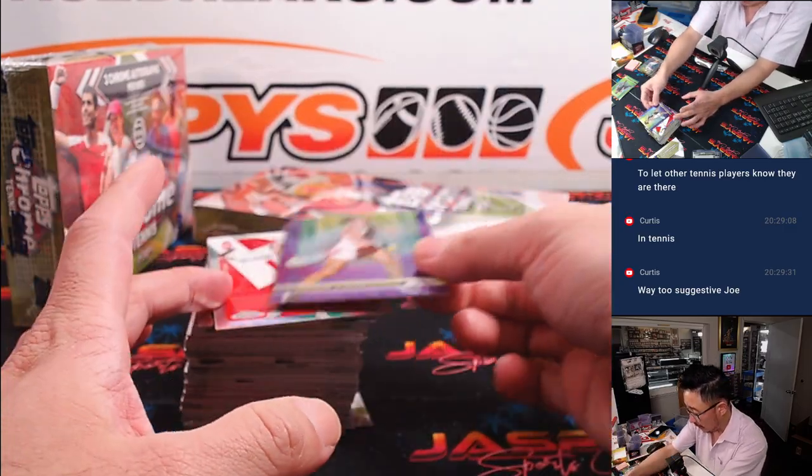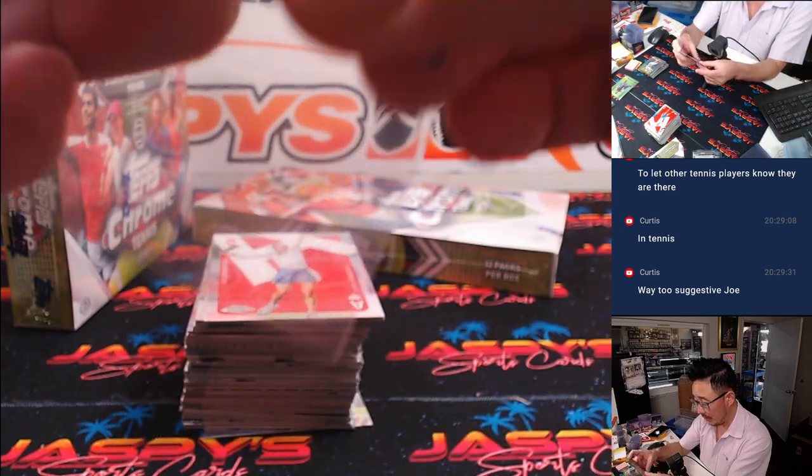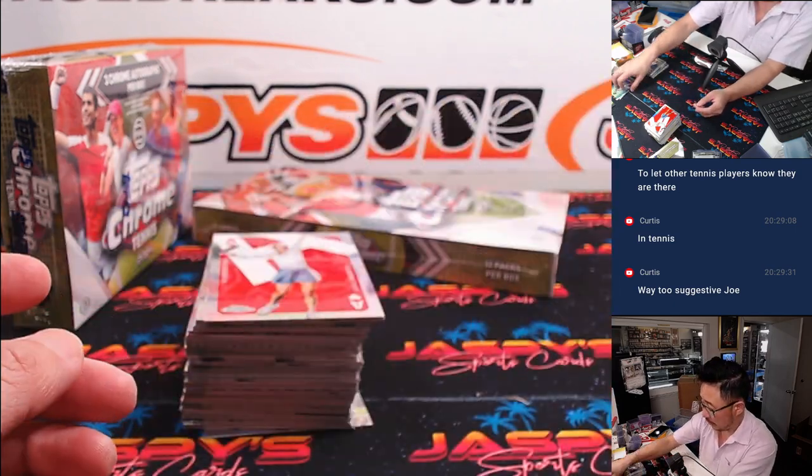And then we got Daria Kasatkina — 114 out of 499. That will be for Eugene with D.